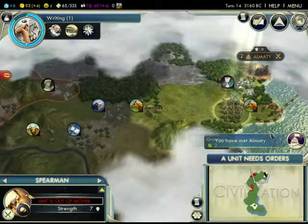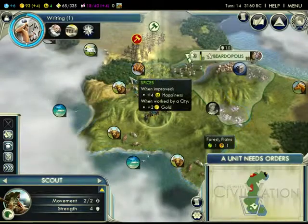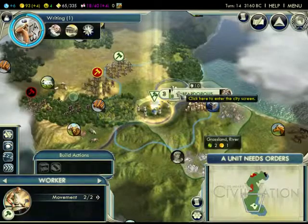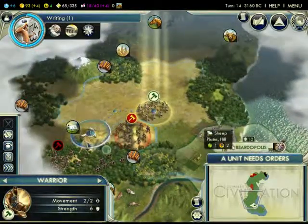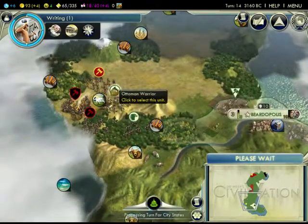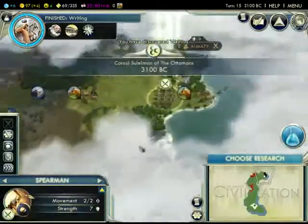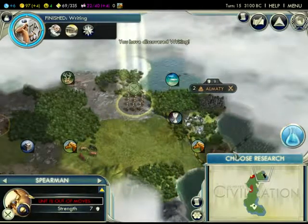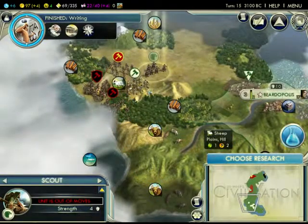We found the city state of Almaty. I never actually care that much about city states — I just never really bother with them. I need to go defend my scout. Hey Darius, would you mind giving me a hand here, buddy? That'd be greatly appreciated, because they will wreck my scout. Let's keep exploring to the north — if we can find all these people early on, that'll be good.